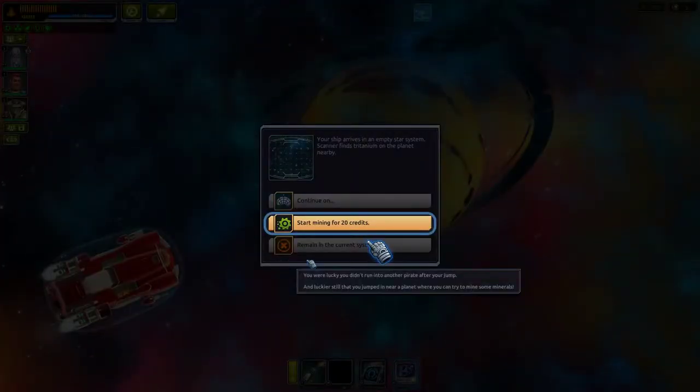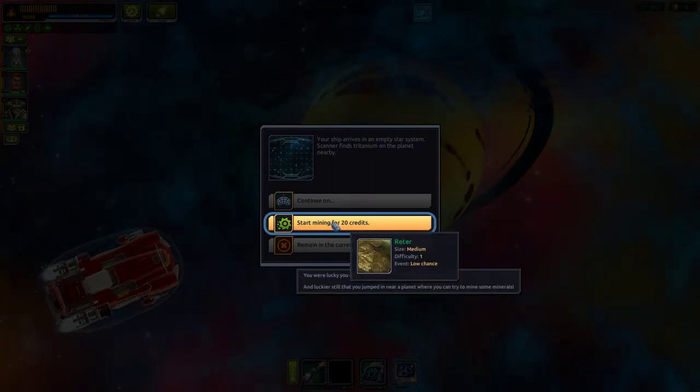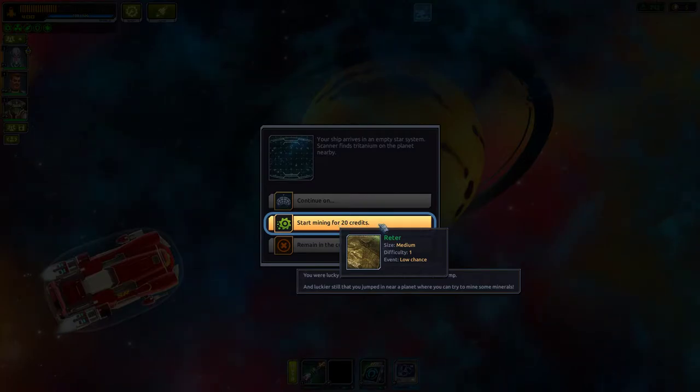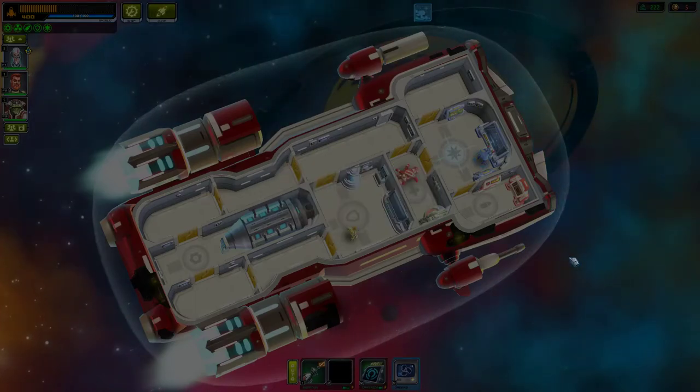You were lucky you didn't run into another pirate after your jump, and luckier still that you jumped near a planet where you can try to mine some minerals. Your ship has arrived in an empty star system — scanners find titanium on the planet nearby. Start mining for 20 credits. Wait, why does it cost money? Achievement unlocked: Prospector!